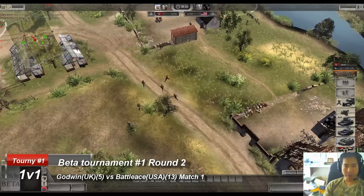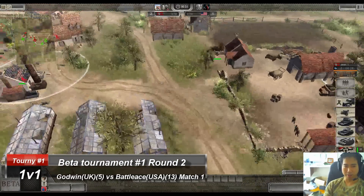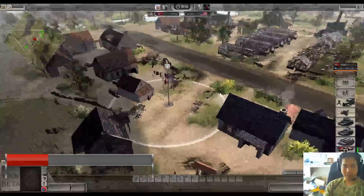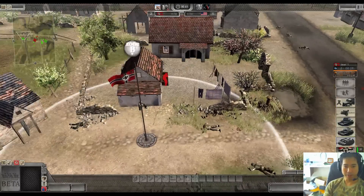Coming out to force a three-cap it seems for Godwin, perhaps with a few guys over here. Here comes the assault squad spam from Godwin - this is the third or second assault squad. We see Battle Ace coming up with an assault squad down here with one SMG behind this house that may do some back shooting.